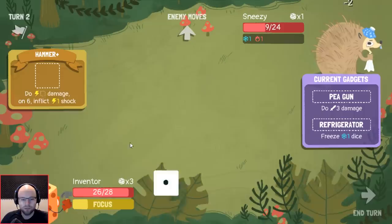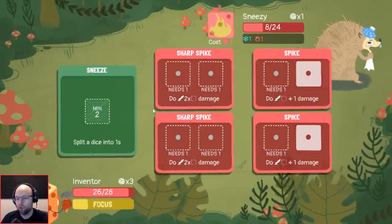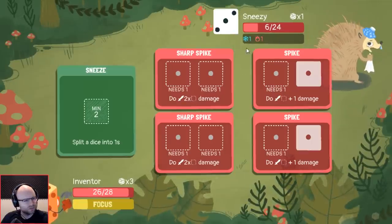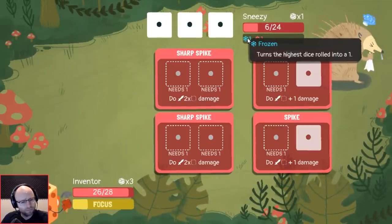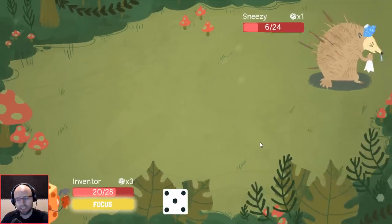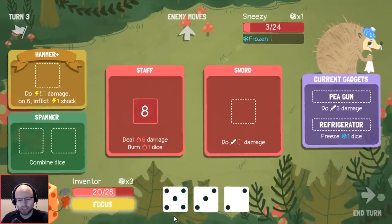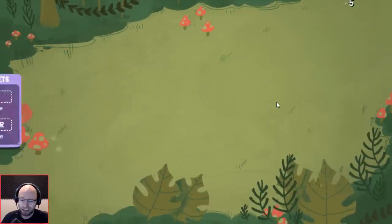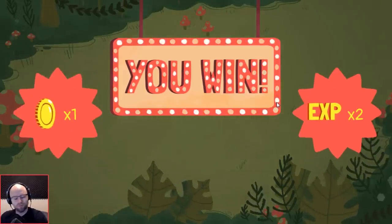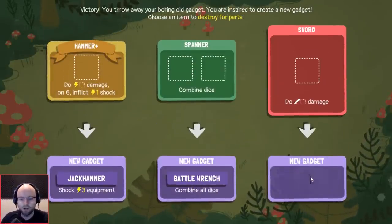I'm just telling it like it is. No matter what, it's shocked — it wouldn't matter as long as this dice is frozen. You're telling me a dice can't be frozen and burned simultaneously? I don't think so. I honestly think that's a bug. I could be wrong; there have been some bugs related to blocking and really just dice effects in general.